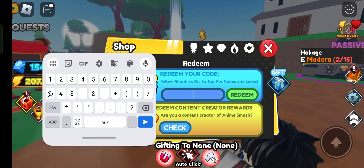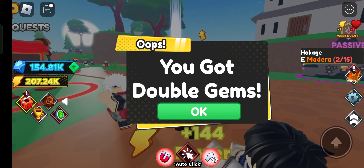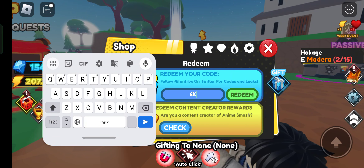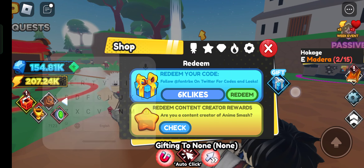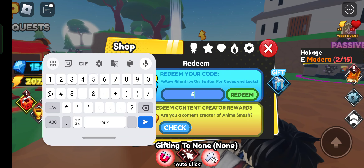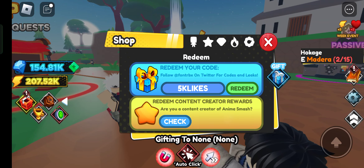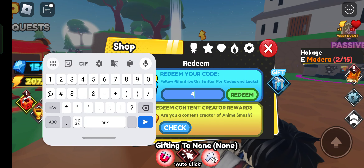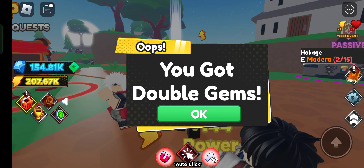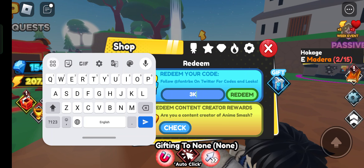The next code is '7klikes' — let's use it. Then '6klikes' — yeah! And '5klikes' — you got double damage! We're going to use all the likes codes. Next is '4klikes' — as you can see we have a bunch of codes.